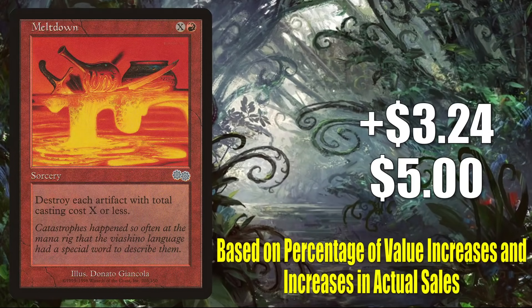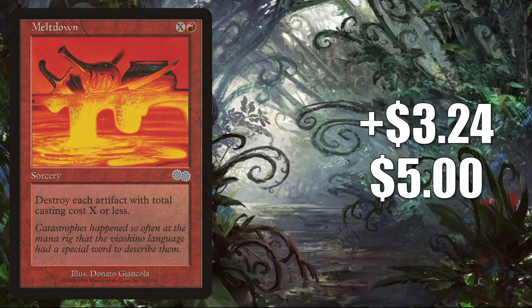Number 10 is Meltdown, going up $3.24 this week to $5 — that is a 184% increase. This is a good time to let you know how we compile our top 10 every week: we look at two major pieces of criteria — the first being a percentage increase in these cards' values, and secondly, we look at a true increase in sales. Back to this card: it has seen a little Commander play in the past, but because of Modern Horizons 2, this is showing up in some Legacy builds, including as a Delver. There is a new Legacy aggro artifact build doing well in the format running many new cards from Modern Horizons 2, and Meltdown happens to be a very good defensive card against that strategy.